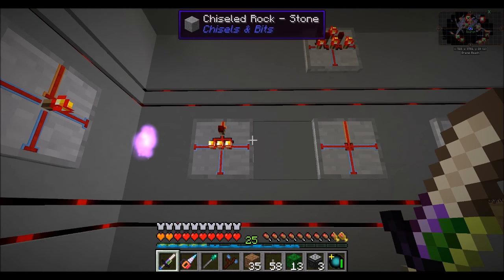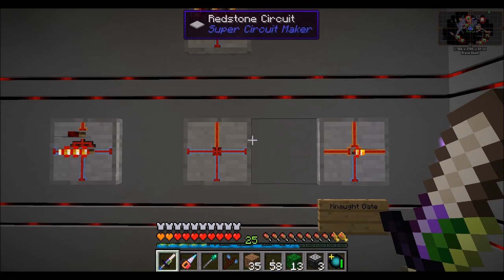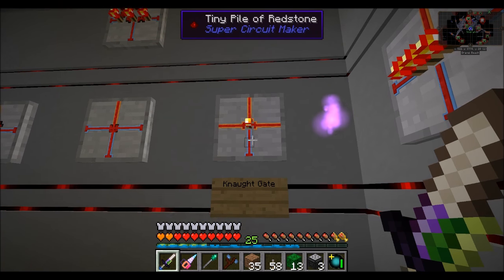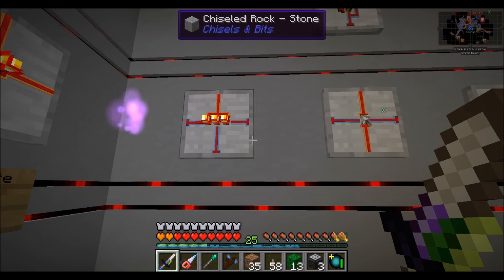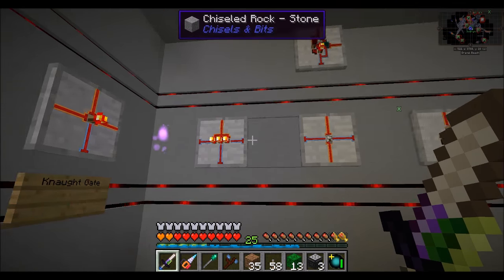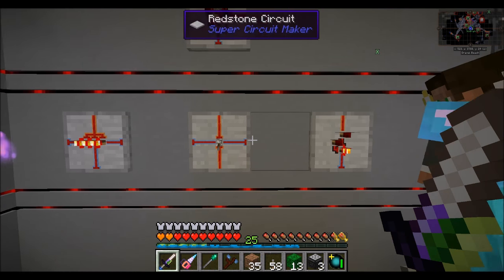Is it an AND gate? It is. And this one is an OR gate. Yep. And this one is a NOT gate. Yeah, man, I can't believe you got that one. And this is a NAND, presumably. Yep. And this is a toggle latch, I presume? Correct.